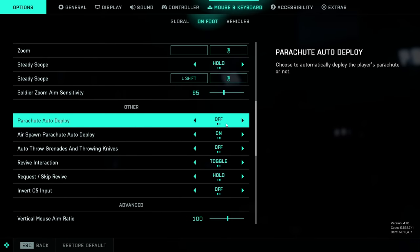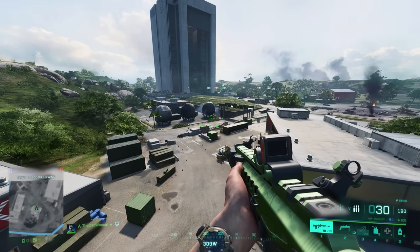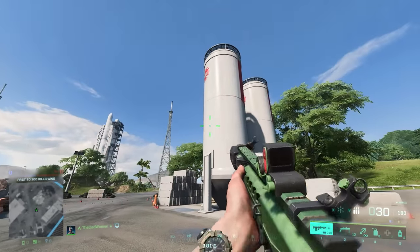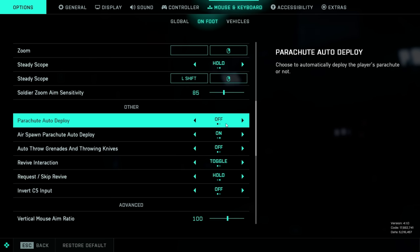There's another option I used to recommend but no longer do: Parachute Auto Deploy. About a year ago I thought it would be helpful if you forgot to pull the parachute or pulled it too late, but by now I think it's gotten me killed more times than it saved me — the mechanic is just not reliable enough. Sometimes it works, sometimes it doesn't, and sometimes the parachute triggers when it shouldn't. It's turned off by default, but if you copied my settings from an older video and have it enabled, you should probably turn it off again.